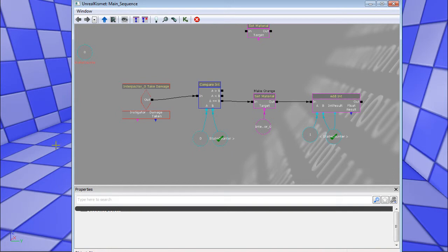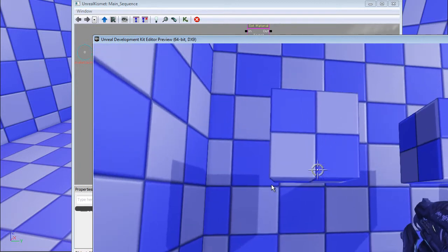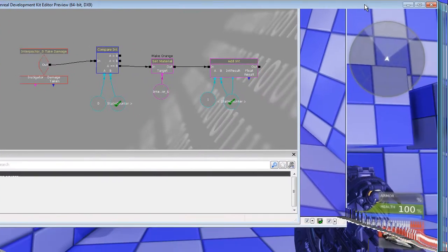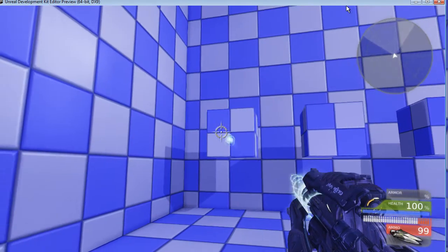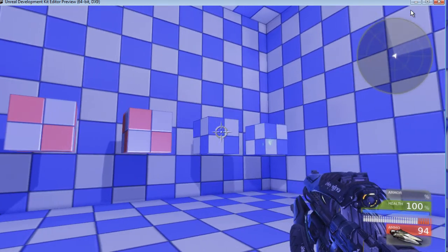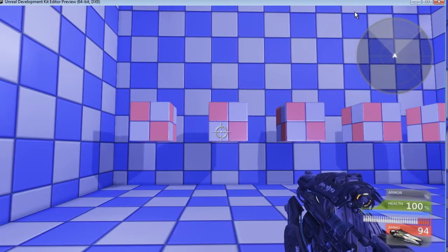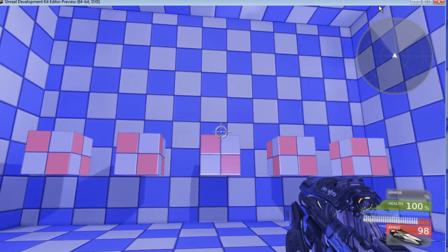Now that we've set up the four-then-five cases for correct shooting, the boxes should light up when shot in order. Playing it: one, two, three — skip one — four, five. If you just want a puzzle that doesn't reset and only requires a specific order, this is basically finished at this point.